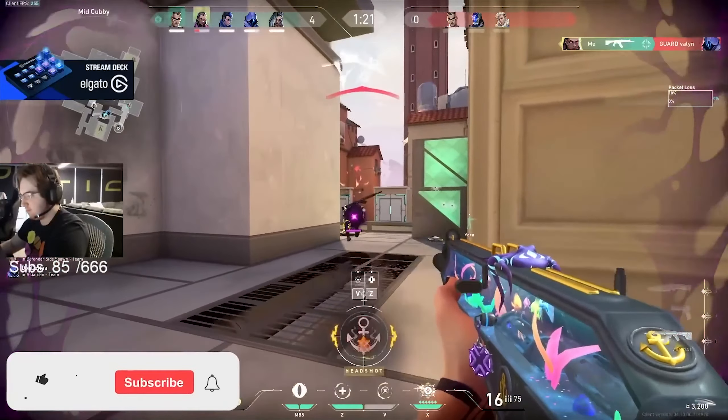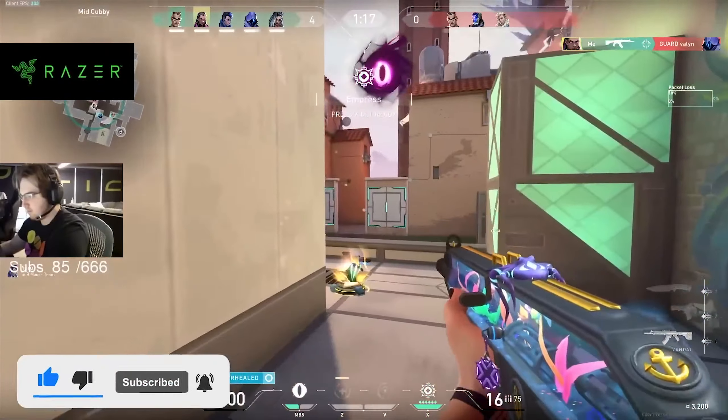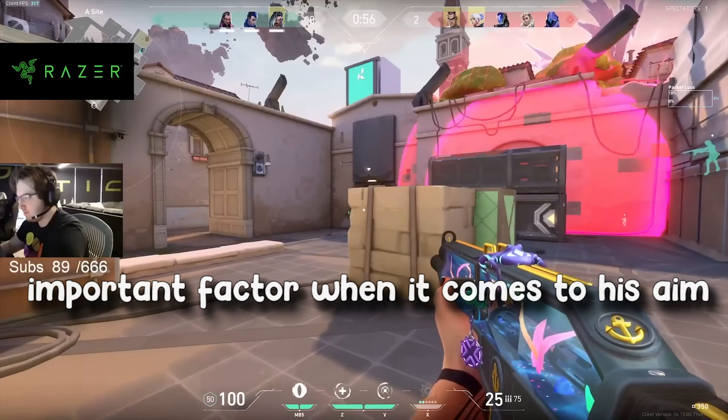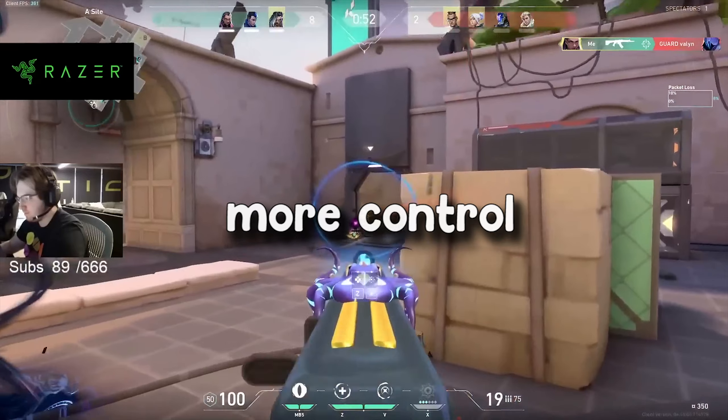This comes to the second point, which is micro adjustments. A micro adjustment is where you do a small adjustment so your crosshair is on your enemy. Sometimes Ye doesn't even have to do this at all as his crosshair placement is perfect. However, when he does need to adjust, he's very steady and calm and usually adjusts correctly. This is because he has a low sensitivity, and for a player like Ye, micro adjustments are the most important factor. Using a low sense can be good as you have more control of your aim.